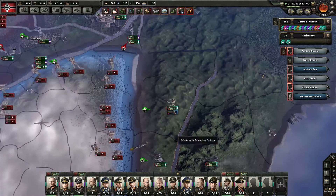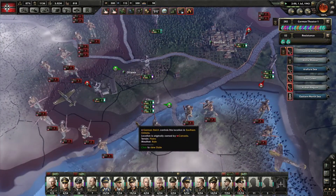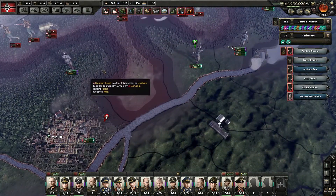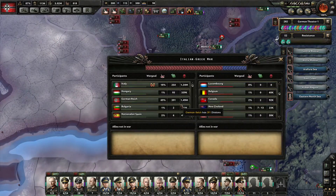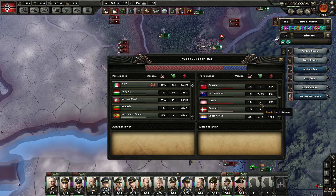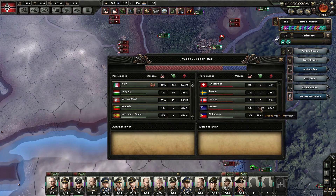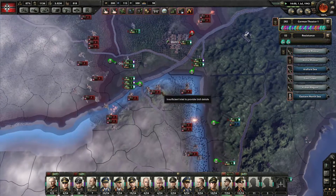They're actually attacking now. They're actually coming back, aren't they? Where'd they get these many divisions? Canada has literally two divisions now — so that's something. But America has about 200 divisions. Oh God.